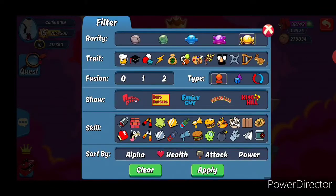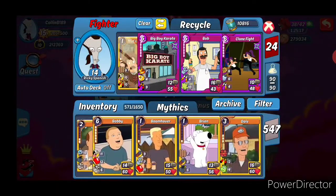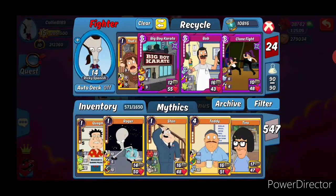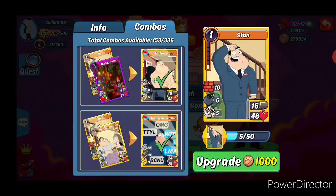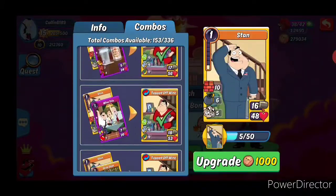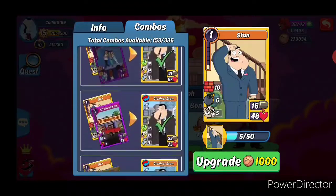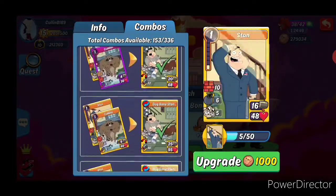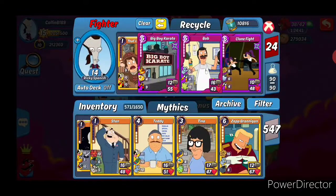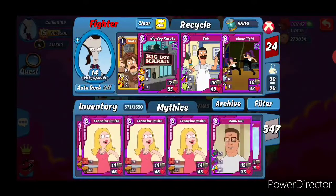Going to our mythics, we'll play Bullock. Do I have mastery on this combo on this account? I need to check real quick. Apologies for this — I didn't expect to really change my deck up this much. I do not have mastery, so I'm not going to use that. I do not want to go with Peter, I think.